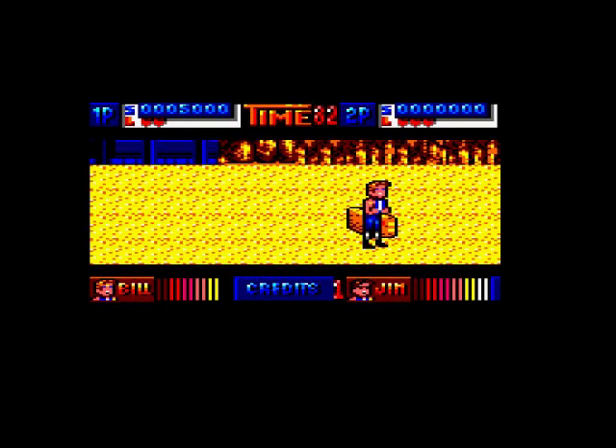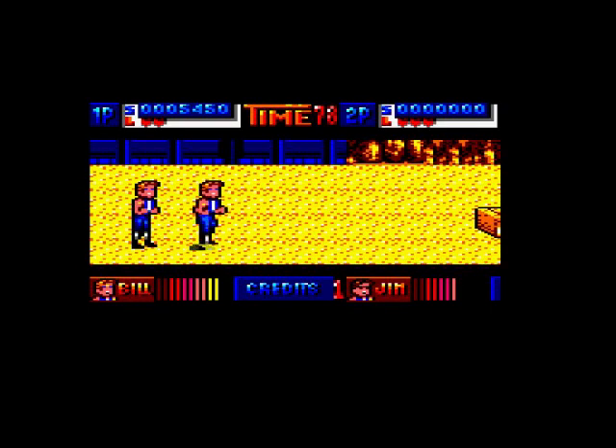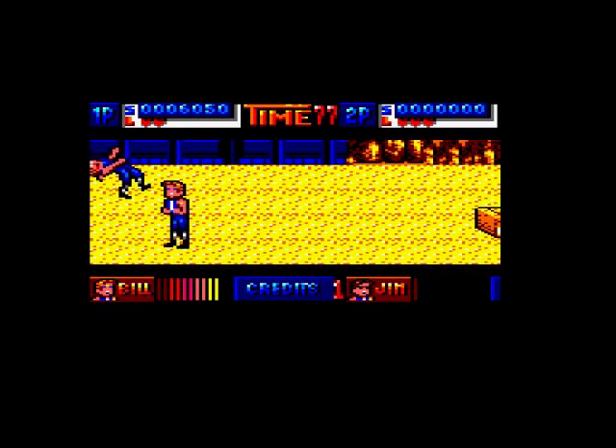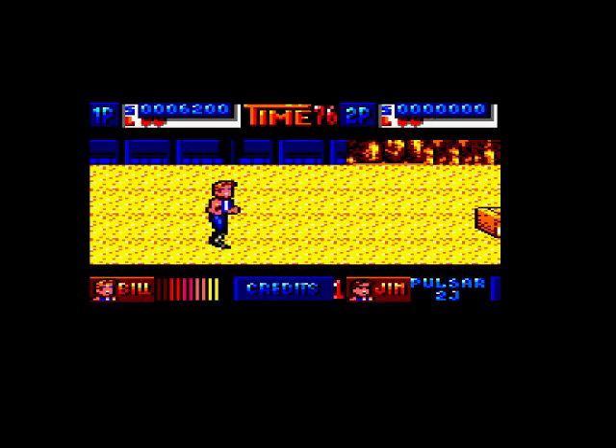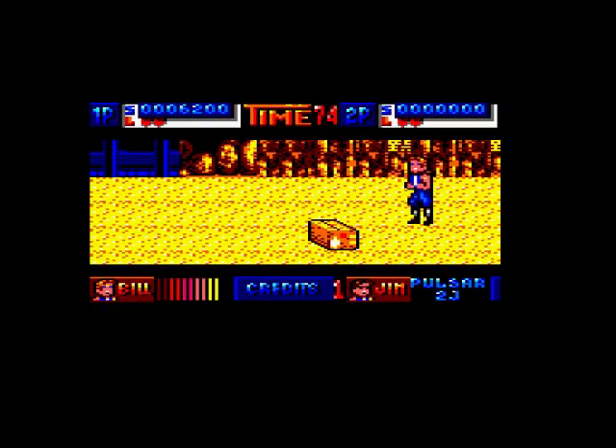I've just accidentally activated player two and I don't know the keyboard commands. Oh why did I do that? Can I kick him? Oh, I can have a fight with myself — maybe I can eliminate him. We're brothers by the way — Billy and Jimmy. Look at these graphics, they look like twin brothers. Right, that's got rid of him.